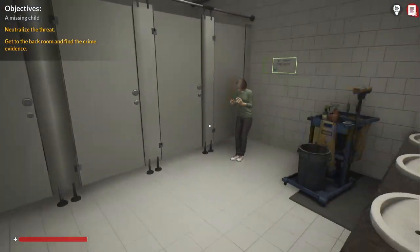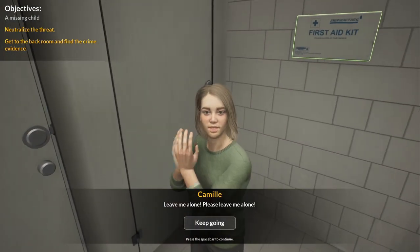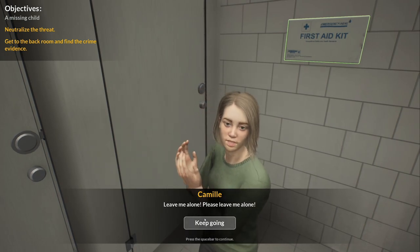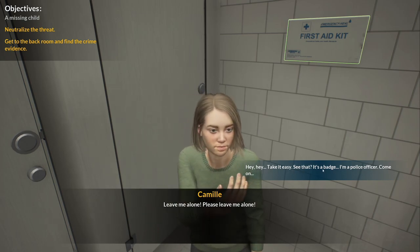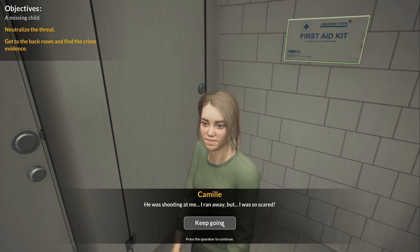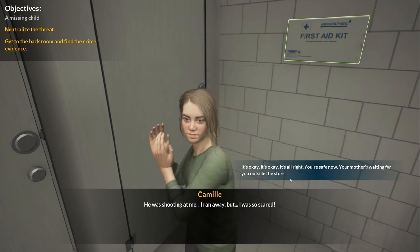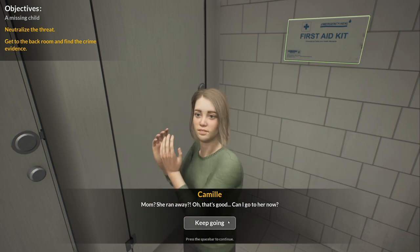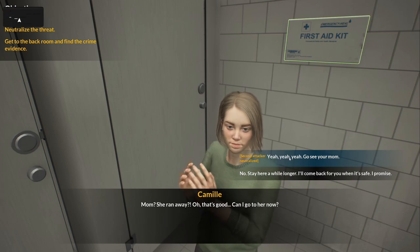Hello? Is anyone here? I think this is the kid. Leave me alone, please leave me alone. Hey, hey — take it easy. See that? It's a badge. I'm a police officer. He was shooting at me, I ran away, I was so scared. It's all right, you're safe now. Your mother's waiting for you outside the store. Mom? She ran away? That's good. Can I go to her now? Yeah, you can go see your mom.